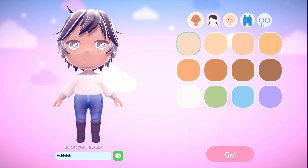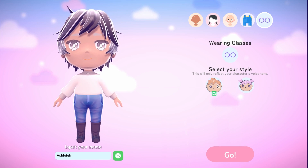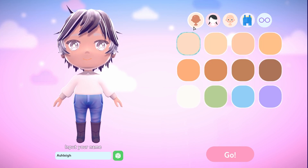As we jump in here and start out, I'm going to say that you don't pick male or female on your character — not really. You do at the end select your style, which changes your character's voice tone and I suppose the way people refer to you, but that's about it. The options you have here are the same on male and female.